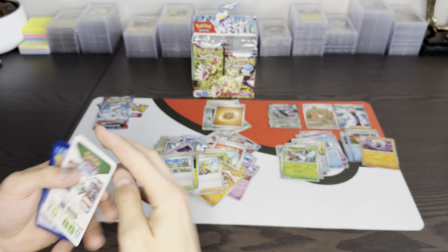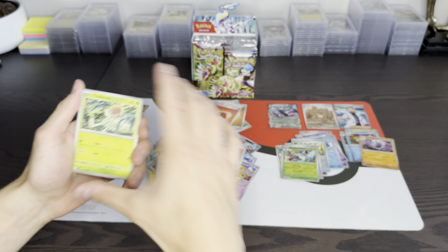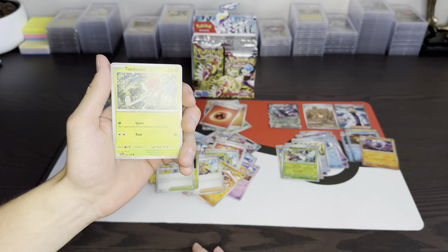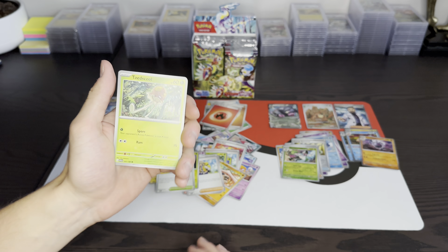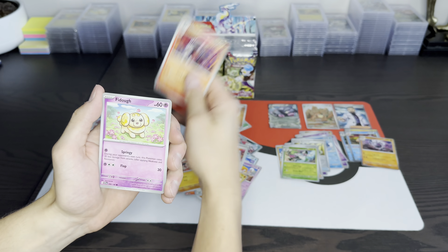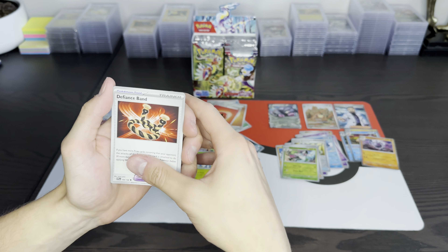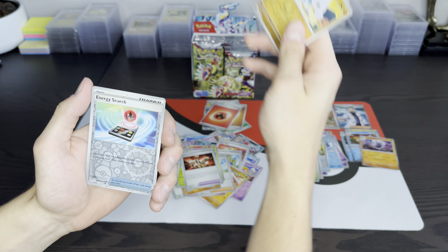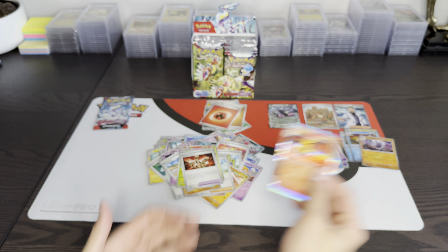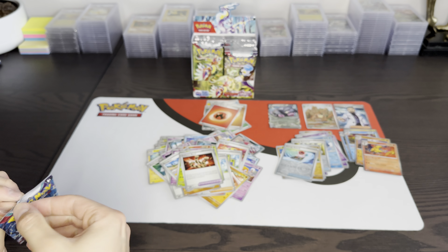Here we go, two packs left. We got fire energy, Toedscool, and every single card here in the front has that line — I don't like it. There, you can see it — I'm not sure how I feel about that. Sandile, Houndoom, Fidough, Meowscarada — same pack again — Heracross, Defiance Band, Meditite, Energy Surge, and Armarouge. Red weapons.